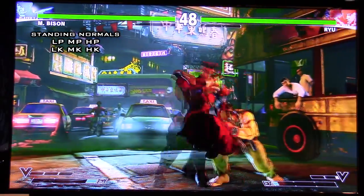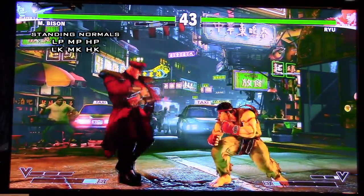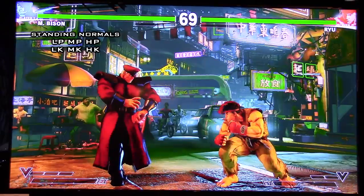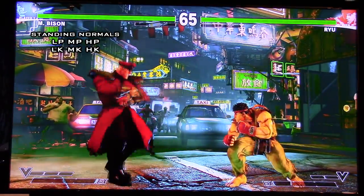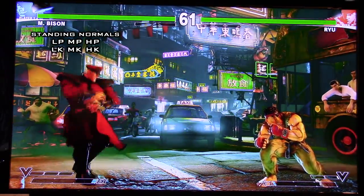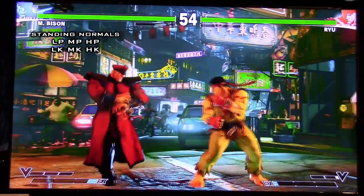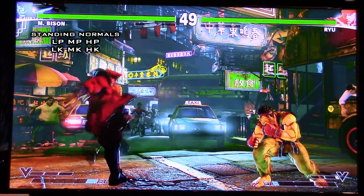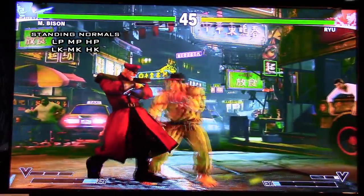Let's talk about his standing light kick. It's pretty much his go-to hit confirm tool for all of his bread and butters. It chains — you can pretty much go standing light kick a couple times into his knee press. Standing medium kick is a decent poke — his leg sticks out. It's a little faster than standing hard punch, so you can use that. The range isn't quite like SF4 level, but it's still a poke worth using.